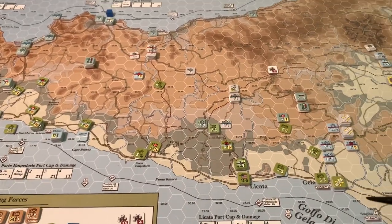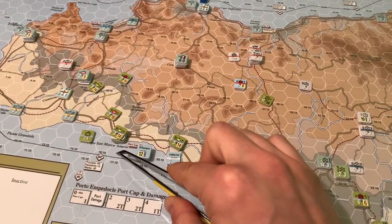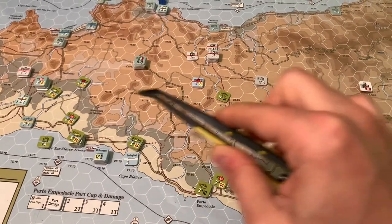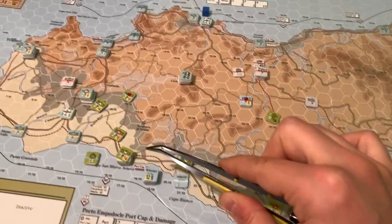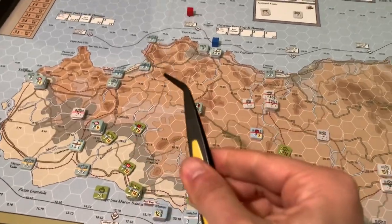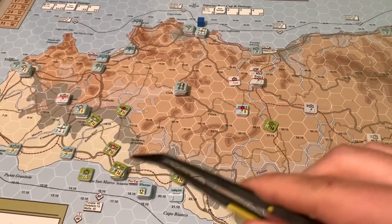The Americans on their half of the turn have really started to spread out. They landed almost all of the 2nd Armored Division over here at Cape Bianco after the road was cleared. A bunch of Italian coastal units just surrendered, leaving the beach wide open. The 2nd Armored came in and has already pushed across these rivers, making it hard for the Italians to fight them, and they're slowly making their way towards Palermo.